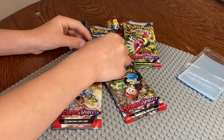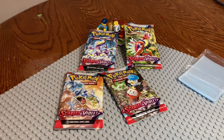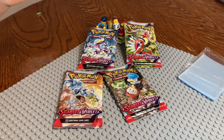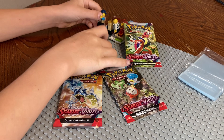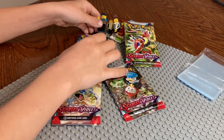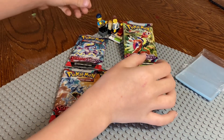Hi guys, today we're opening Scarlet and Violet — we got Huey and Dewey, Ice Monster, Red and Purple. Let's get to opening the packs. This time I'm going to stand you up, but sit down. Kind of made a chair for him, but he doesn't like the chair. There he is.